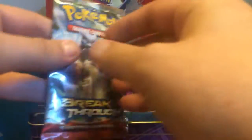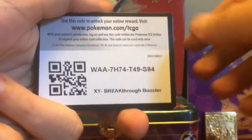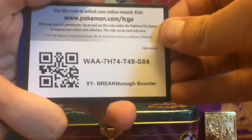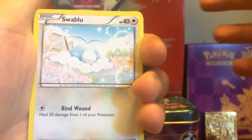All right guys, first booster pack! We got the Breakthrough X and Y Mega Mewtwo X on the pack art. Let's jump right into it today because like I said I'm tired, I just woke up. I probably shouldn't be recording right away but I got limited time. We got our code card: WAA 7H74 749 S84.